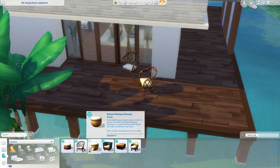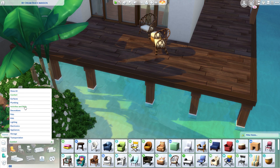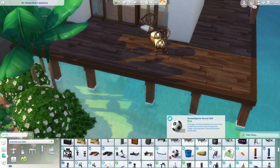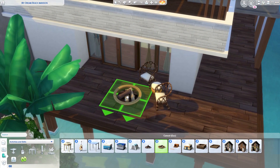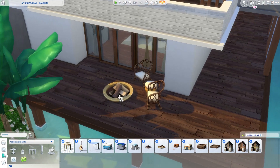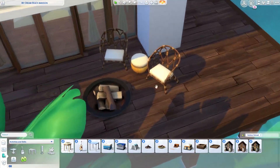It's probably not advisable to do an open flame, but what I really want is a fire pit — from activities and skills. That's it, that's what I was looking for! I think this one is from Outdoor Retreat. It feels like you could use it on a porch because it has something underneath. In real life you wouldn't put a fire pit on a wooden deck, but this is The Sims.